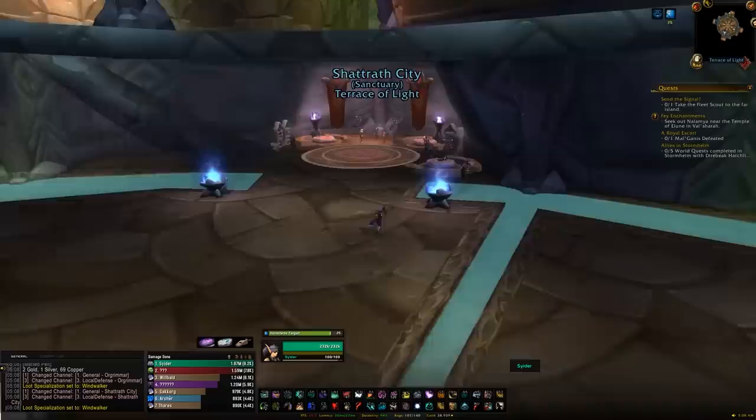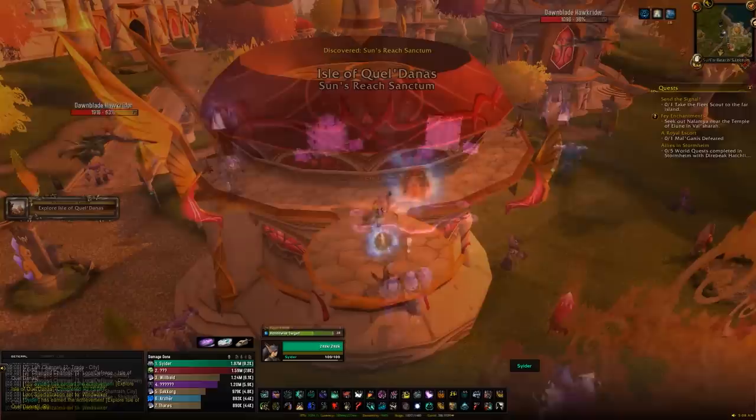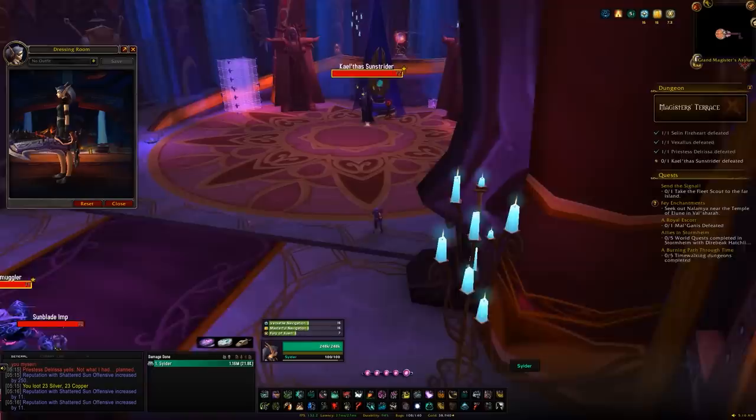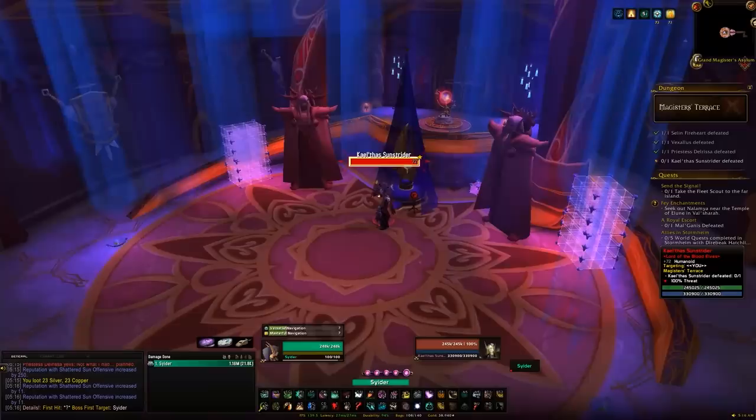Next up, head over to Shattrath City, and here we'll find a portal taking us to the Isle of Quel'Danas. Once on that island, on the north-east you'll find the dungeon called Magister's Terrace — make sure you're on Heroic once again and head inside. From this dungeon we're going to have a chance of getting the Swift White Hawkstrider, on roughly a 4% drop chance, which isn't too bad compared to a lot of other drop mounts — a little bit higher than most.